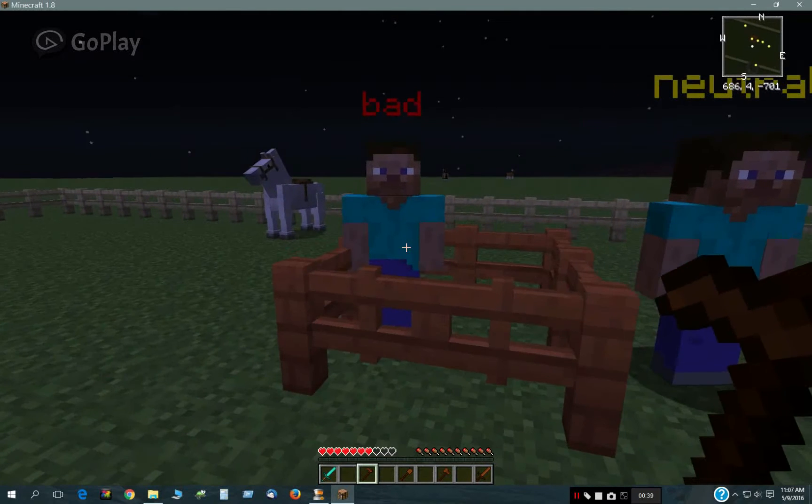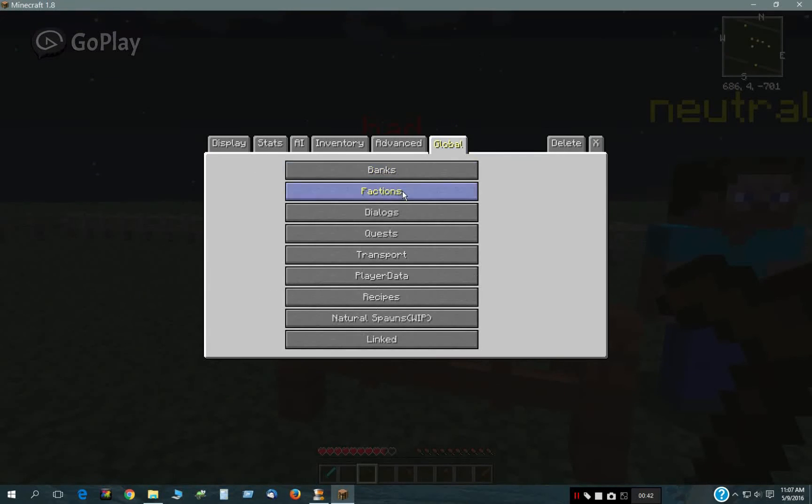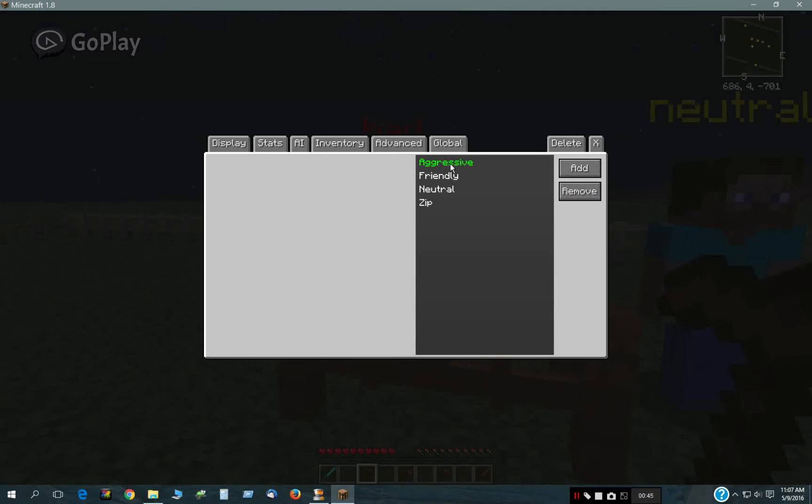So this is a bad guy, and the faction he's in is actually called Aggressive. These are the default factions that are put into custom NPCs when you start it up — there's Aggressive, Friendly, and Neutral — and I created this fourth one called Zip.